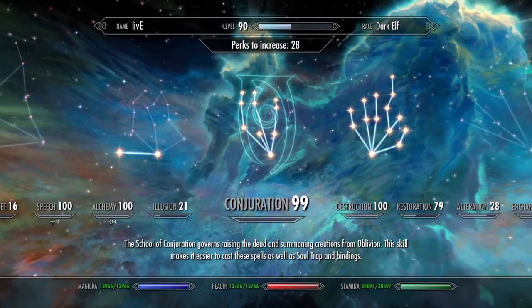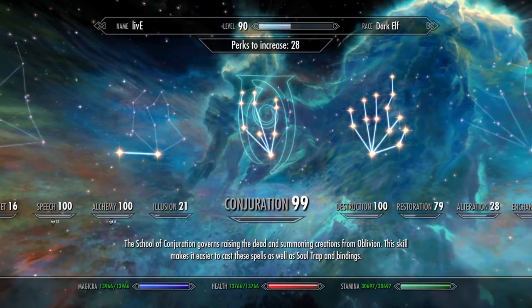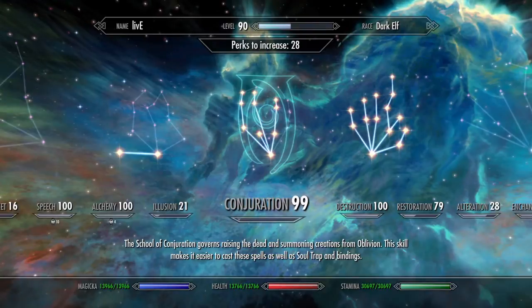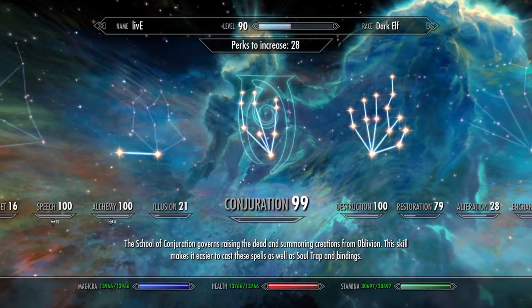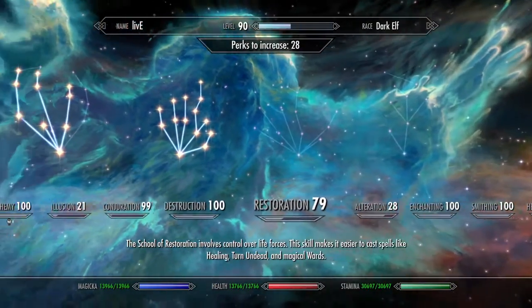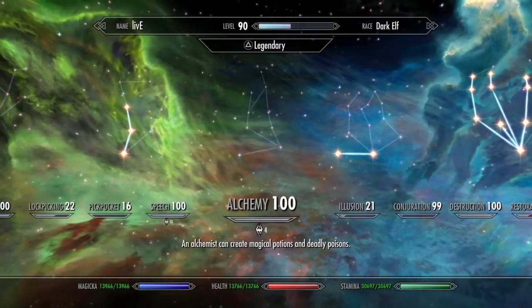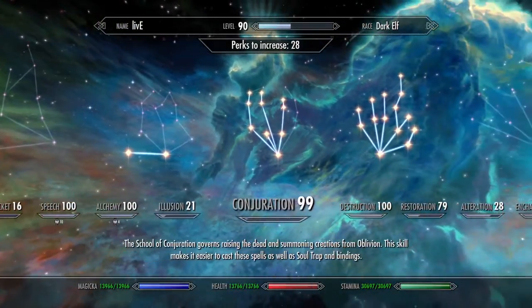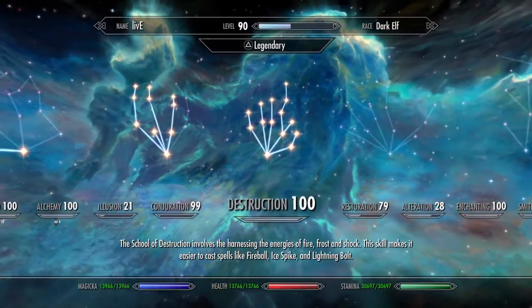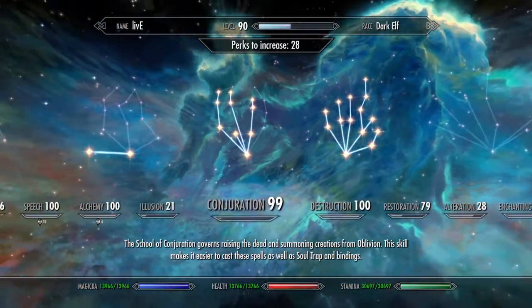I'm gonna bring you guys a quick video about my mage character trying to get alteration, restoration, destruction, conjuration, and illusion all to level 100 for my mage build. Right now I'm working on conjuration.